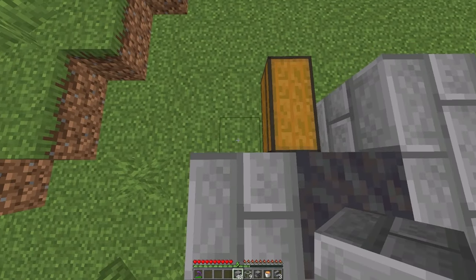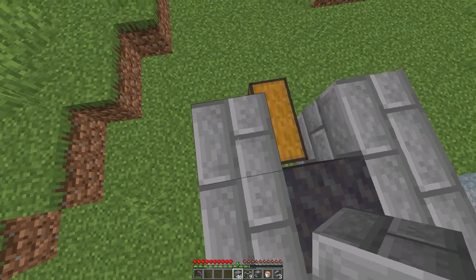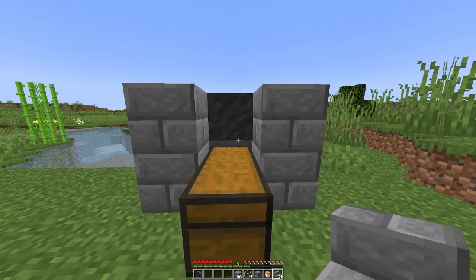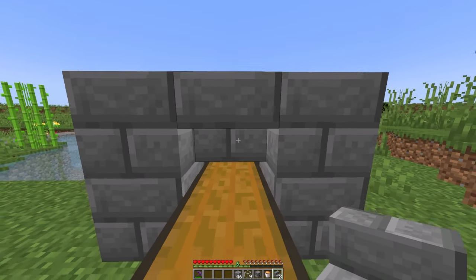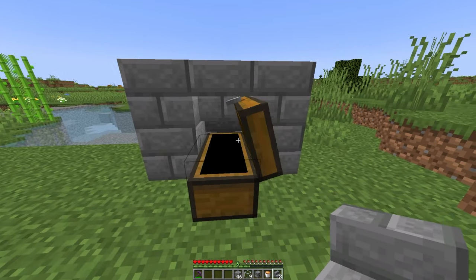This will cover all the blocks except for the block directly in front of the chest. When you get down to the bottom, take out your stairs so that you can place them upside down directly above the chest on the mud block. This will allow you to open up the chest.